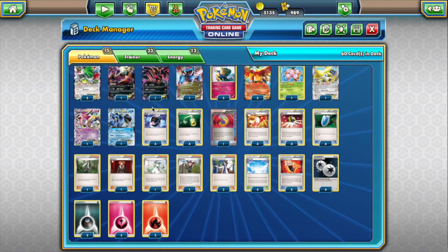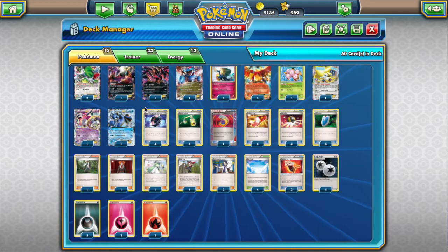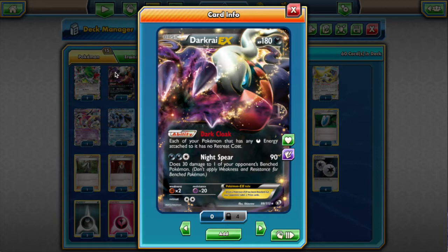We have a couple of other support Pokémon as far as abilities go. We have one Darkrai EX — Dark Cloak is awesome. If we stick Darkness Energy on any of our Pokémon, they retreat for free. That's fairly important here if we get a Pokémon stuck in the active position. Darkrai is also sometimes an attacker. Against Night March, we usually start with Seismitoad EX and then use Darkrai to close out the game — it trades really well on prizes if we have excess energy in play.